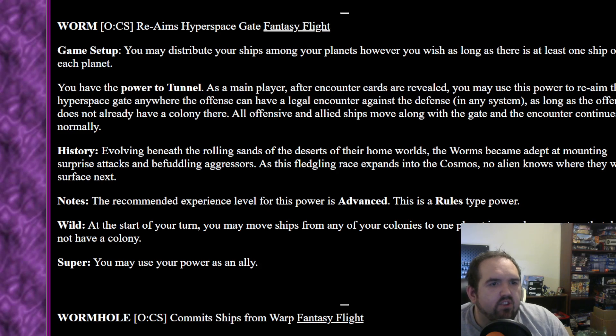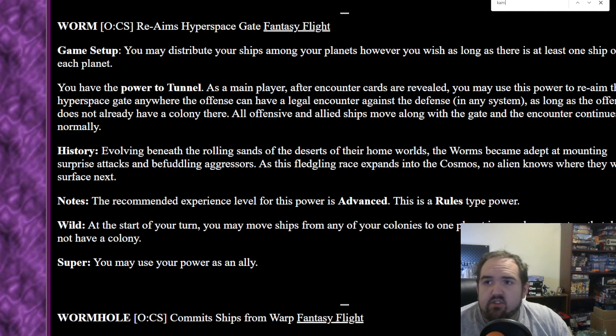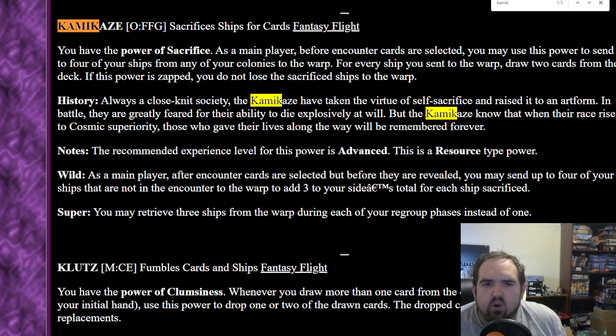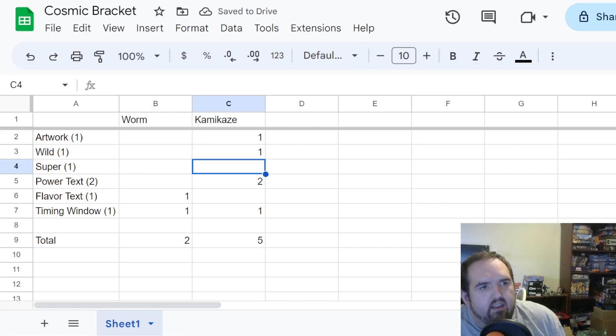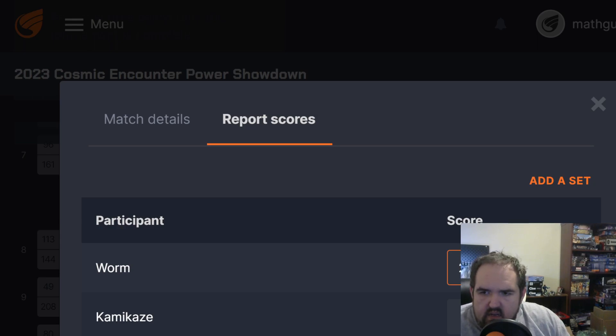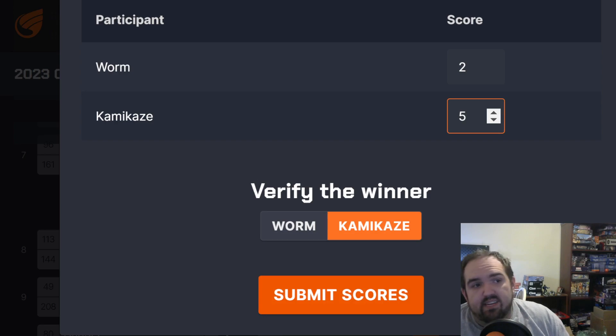Worm Wild: at the start of your turn, you may move ships from any of your colonies to one planet in your home system that does not have a colony. You kind of get a planet back — that can be useful, letting you keep your power longer. Kamikaze Wild: as a main player, after encounter cards are selected but before they're revealed, you may send up to four of your ships that are not in the encounter to the warp to add three to your side's total for each ship sacrificed. That's how you win the game — that's how you launch a surprise attack, put a total higher than the defense can counter, when you don't get the allies you need or when your ships are worth more sent away for the points. Kamikaze moves on to face Maven.